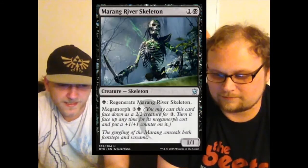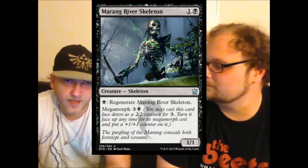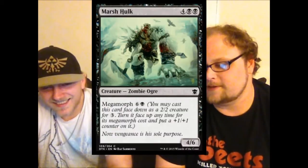Merciless River Skeleton — two mana one-one that can regenerate. In limited that is a fine blocker all day — regenerate is a very good ability in limited. Everywhere else, set it on fire.